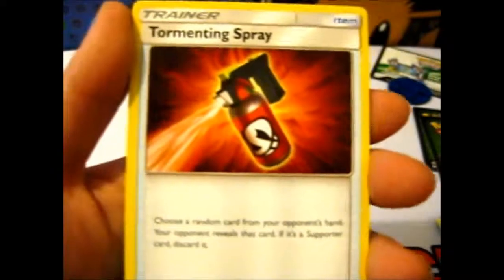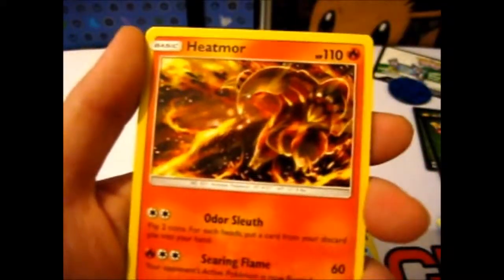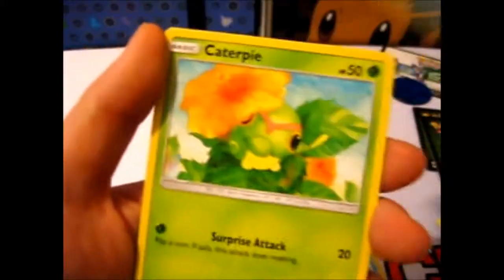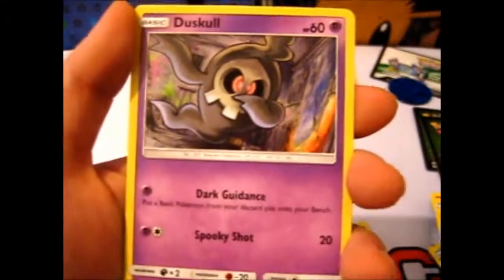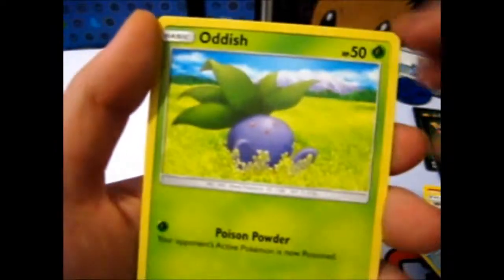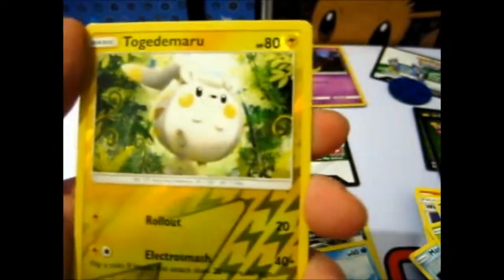We have a Dark Energy. Tormenting Spray. Heat Rotom. Weakness Policy. Merill. Caterpie. Mornal. Dust Guard. Oddish. A Togedemaru Reverse — which is very nice.